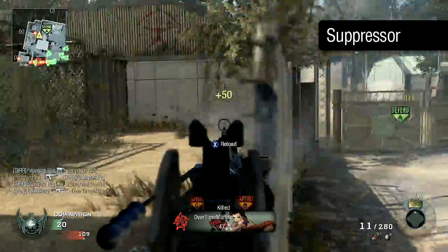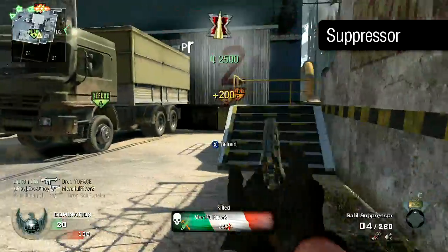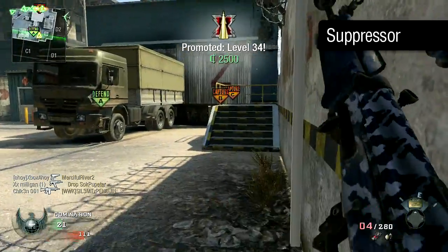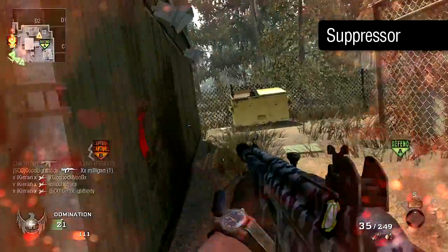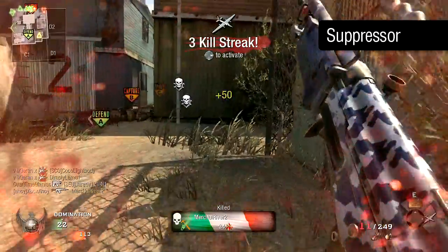Another great choice for the Galil is the Suppressor. This will decrease your weapon's effective range, but keep you off the minimap when firing — essential for any stealth class. Pair the Suppressor with Ghost in your first perk slot, and you'll be a deadly silent killer.